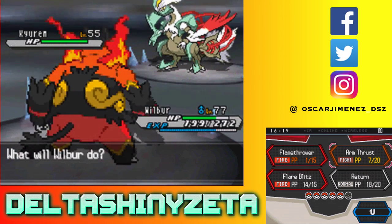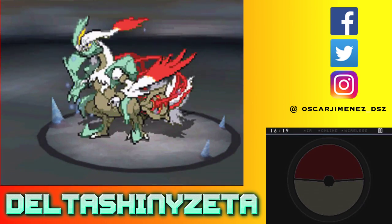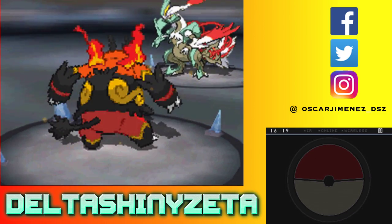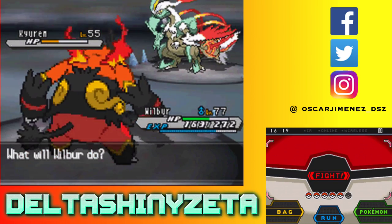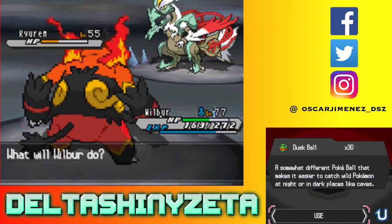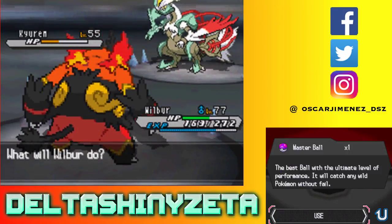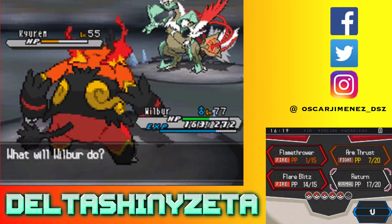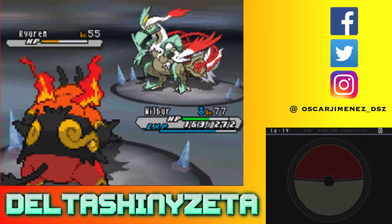Okay, so Return is not gonna kill this for sure. I actually don't know. It's kind of troublesome. Let me try throwing a Dusk Ball to see what actually works. Okay, does that include the Master Ball? Yes. Well, this means I need to kill this guy. So let me kill him — use another Return for the kill.